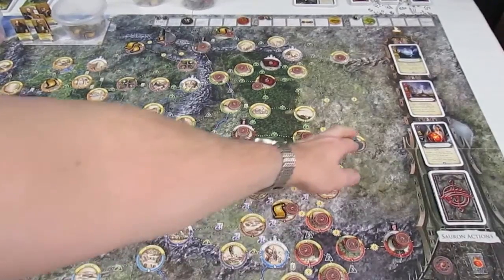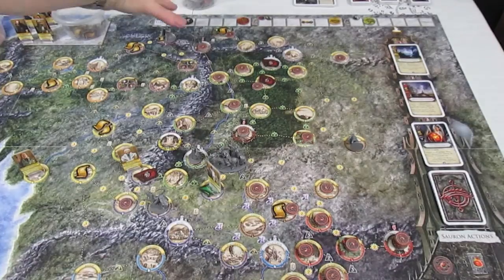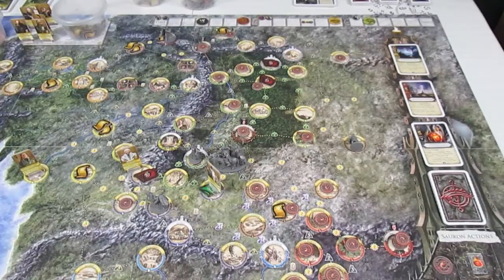The first thing that happens when a hero is defeated is the leftmost Sauron token moves one space towards the finale. So that's going to be the Black Helmet symbol — it's going to move one space along the track. The other thing that needs to happen is the hero needs to lose either one item or one favor.